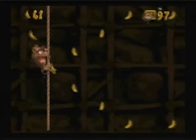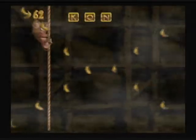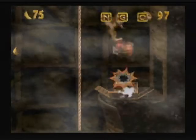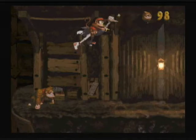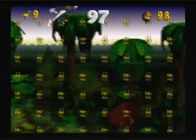Down here is a bonus stage, I believe. Let's make our way through there. That gave us the K, the O, the N, and the G. And they're nice enough to give us an Expresso — that's very thoughtful. Speaking of Expresso, we get another Expresso level stage. Oh well.